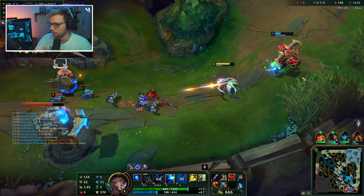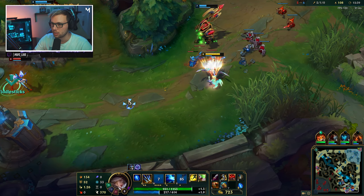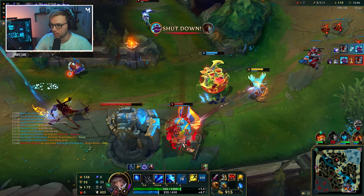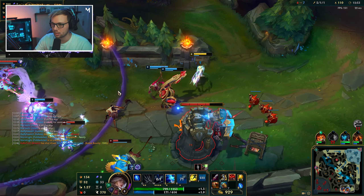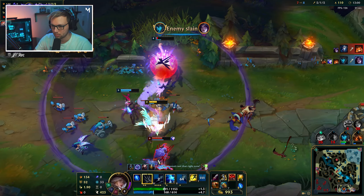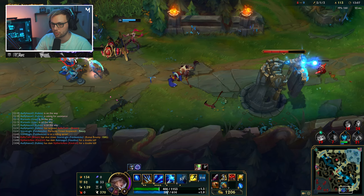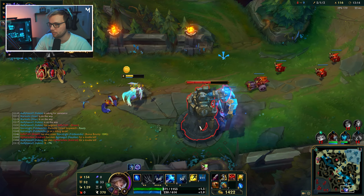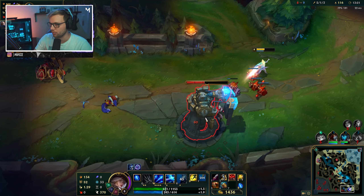We did everything we could here - backup is coming for us at least. I'll heal and just deal as much damage as I can. I need to be aware of the turret shooting at us. We're just going to DPS as much as possible, block the minions, and hopefully push this turret. There we go - first turret down.